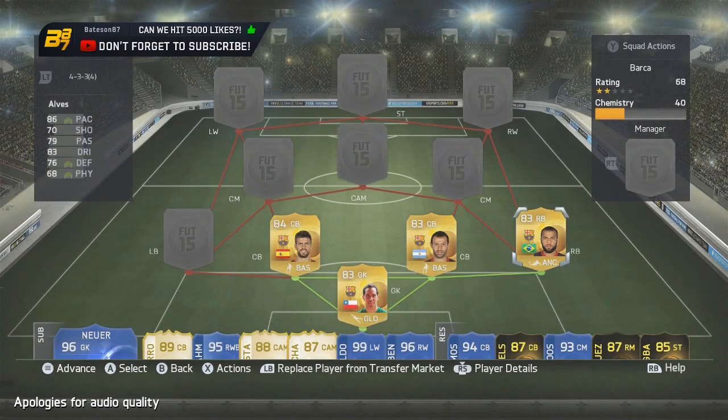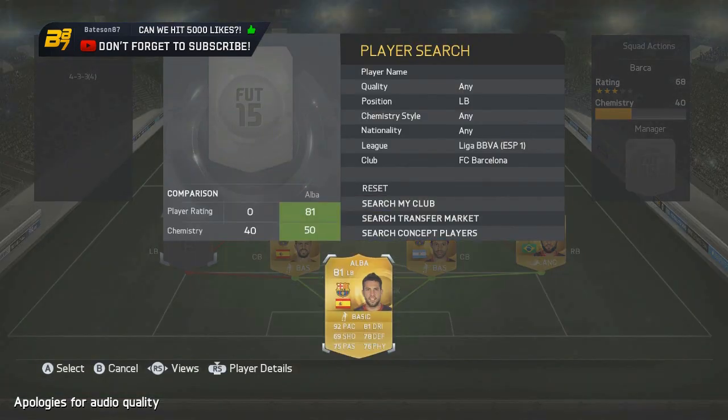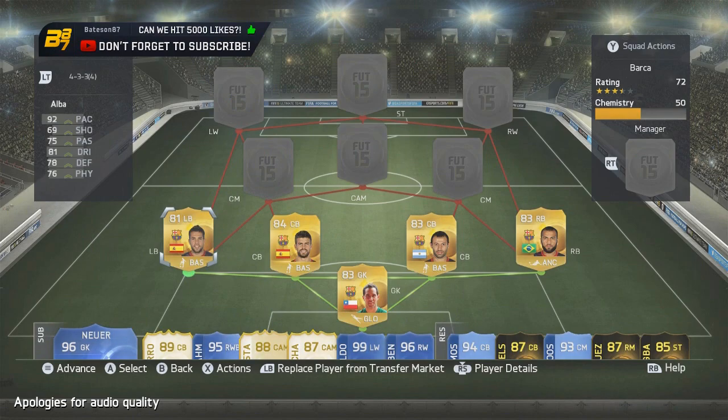In the right back position we're putting Dani Alves — he's been nerfed quite a lot since last year, down to an 83-rated right back, but I think he's still the highest-rated right back in La Liga. There is in-form Carvajal, but everyone does prefer Dani Alves mainly because of that Brazil link. On the left-hand side we go with Jordi Alba — a very expensive left back in La Liga. Marcello goes for around 15,000 coins and Alba is the second most expensive.